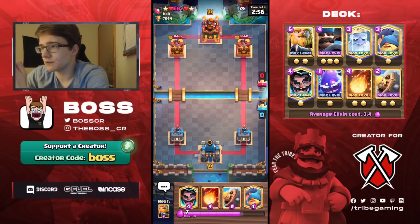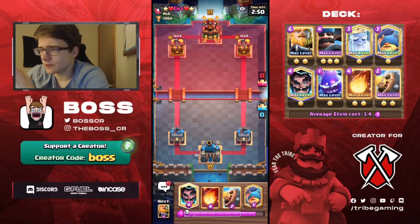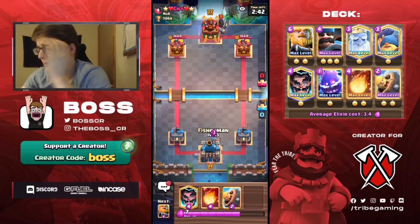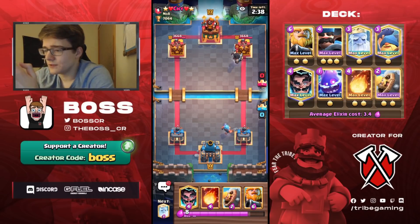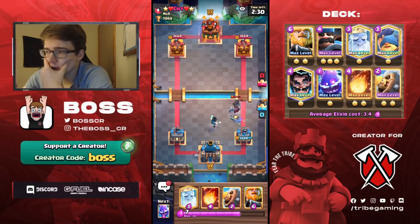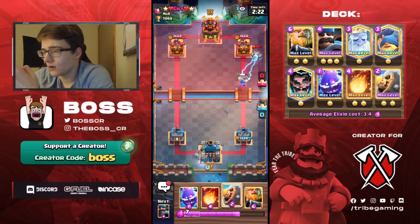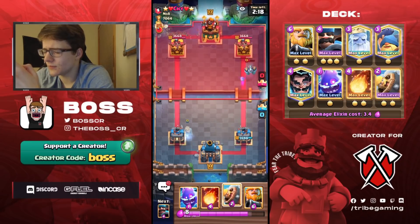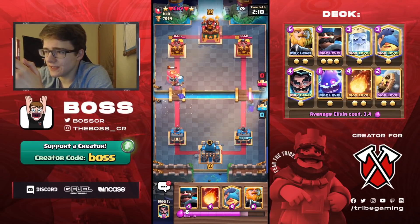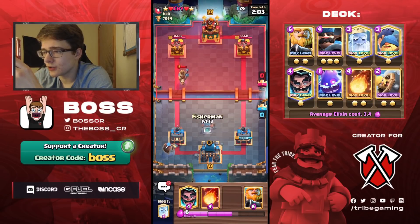Found that game really quickly. Kind of an awkward starting hand — I don't have an Electro Spirit or Ghost, those are my favorite things to start with. He's going for a Dark Prince, so it's either Giant or Sparky. It's probably Giant because Sparky usually has Minions, not Mega Minion. Going for a Ghost. He plays Miner — yeah, definitely Giant. We can just Barbarel him. The fact that he went for the Dark Prince, I'm tempted to RG after I defend this. Going to Fisherman and then Royal Giant — a little aggressive, but let's see.